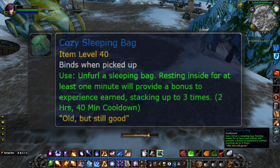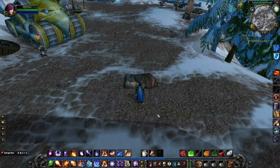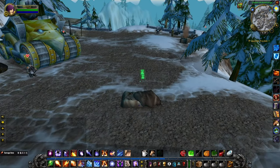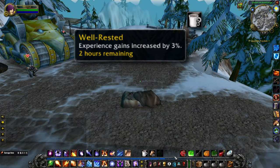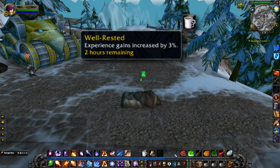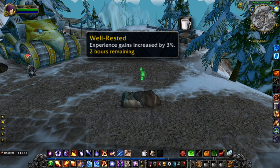The Cozy Sleeping Bag is a reusable item that places a sleeping bag on the ground in front of the player. If you or other players in your party stand on top of it, your characters will lie down and fall asleep. If you stay on the bag for a full minute, you'll receive a buff that increases the XP you gain by 1% for 2 hours. This effect can stack up to 3 times for a total of 3% if you remain in the sleeping bag for a full 3 minutes.